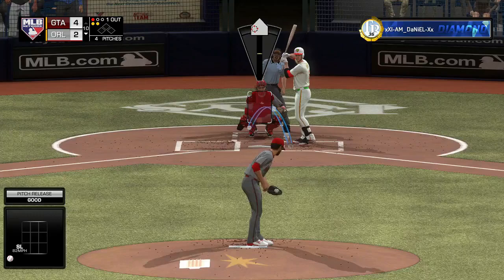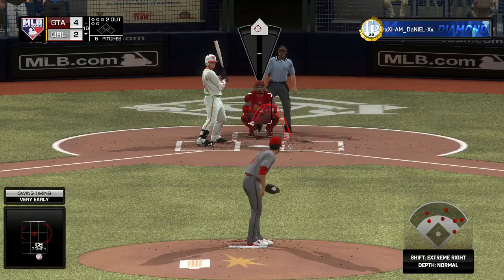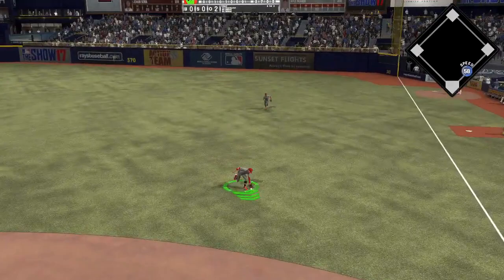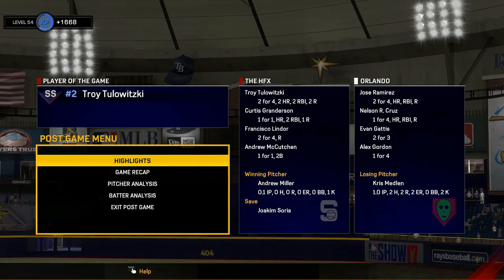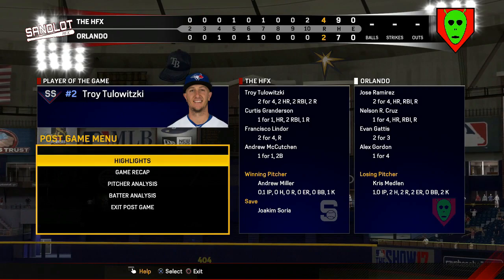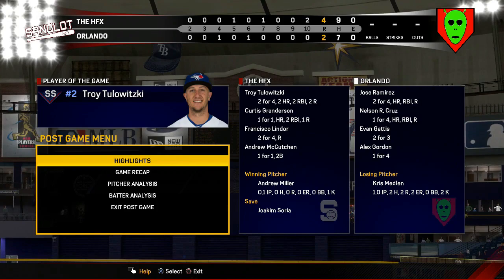First up in the bottom of the tenth is Alex Gordon — he flies out. Ryan Braun goes down swinging on the looping curveball. Two are down and I'm not looking for another two-out rally. I'm able to get him to ground out into the shift. Another win — I think I'm now 2-1 in this new season. Last game I lost by five runs but it should have been closer. Tulowitzki gets player of the game, which is well-deserved: 2-for-4 with two home runs, one of them an inside-the-parker. If you enjoyed, leave a thumbs up and I'll see everybody in the next video.